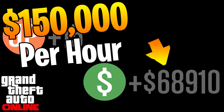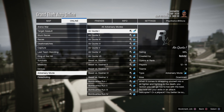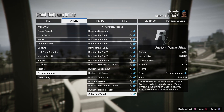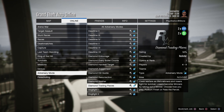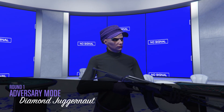The Diamond Casino adversary modes are double money and RP. From the start menu, pause it, go to Jobs, Online, Rockstar Created, Adversary Mode, then scroll down — there they are, double money and RP. I'll briefly talk about which ones are worth doing and the payout.